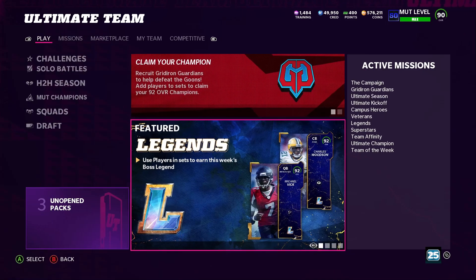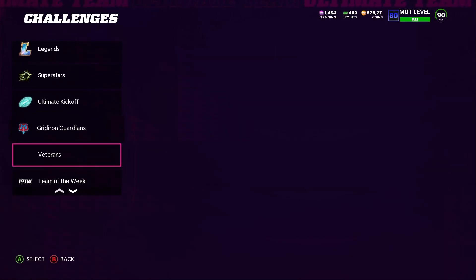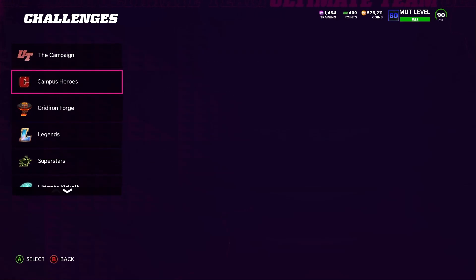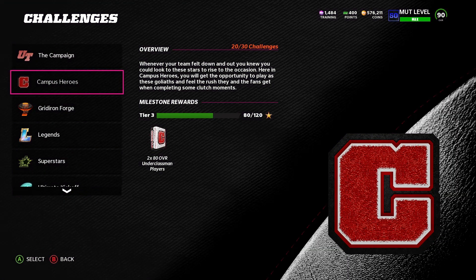Whenever there are new promos out, play all your solos, play everything, get your coins, quick sell the cards you don't need for training, or sell them for coins if they're sellable. Those continue to stack up.